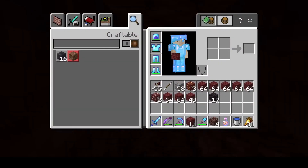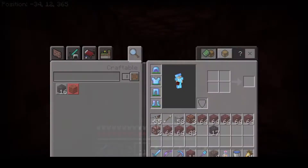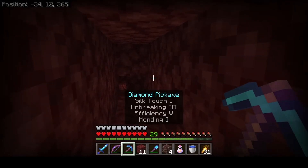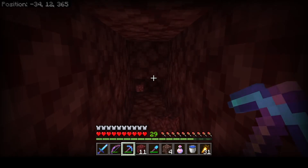I've gone ahead and put our ancient debris in our hotbar so we can keep tabs on how much we collect. At block 365 on our Y-bar, we're going to keep going.